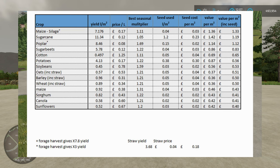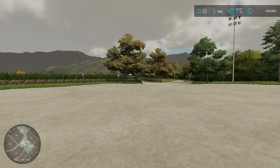Top of the list is maize silage harvested with a forage harvester - that gives you a huge yield and really good income, and particularly if you put that through a BGA you can make even more. Grass is also a really good option, though I didn't include that in this list as I wanted to focus on farming crops. Growing grass fields, mowing them, making silage, and using a BGA is another really good way of making money early on.